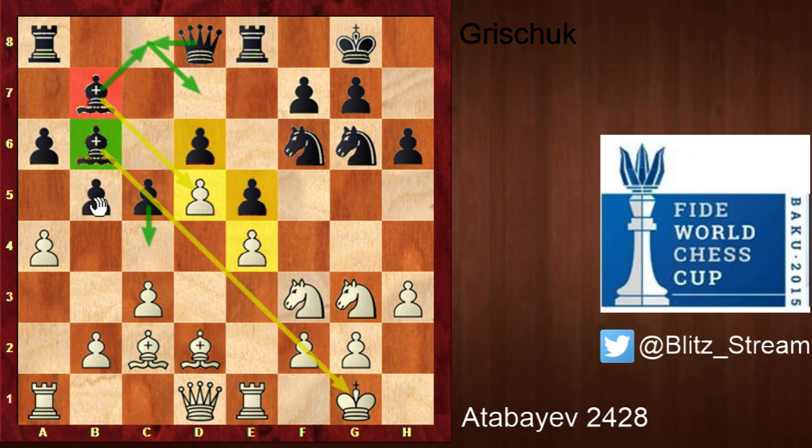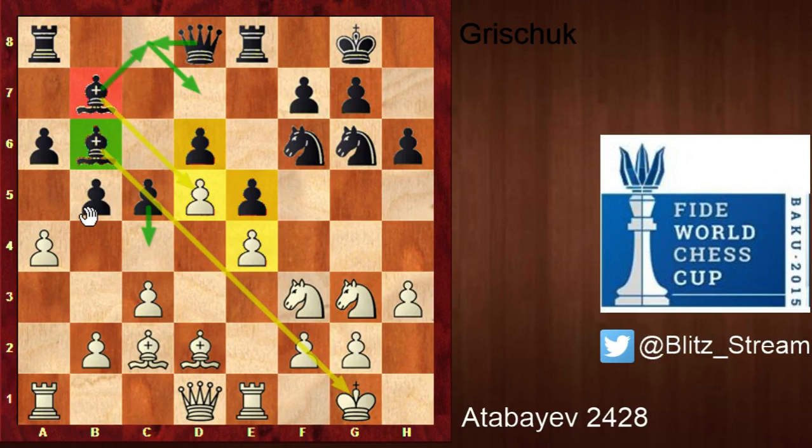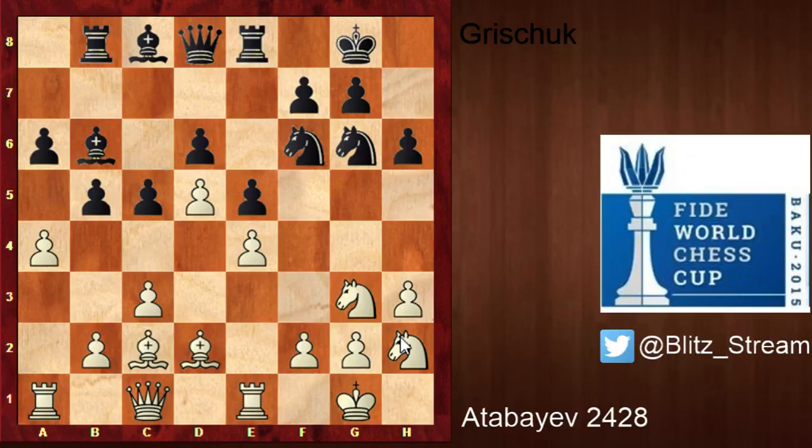On the queenside it's hard for black to make progress — if you push b4, white always has the choice between taking the pawn and pushing c4, closing everything. So the queenside has stabilized, and all the game will be played on the kingside, where black might have a slight advantage because the bishop on b6 does a job no white bishop can do. Black goes rook b8, going away from the f-file. Queen c1, then shape c8 — players are placing their pieces.